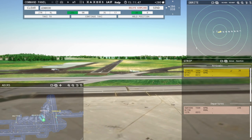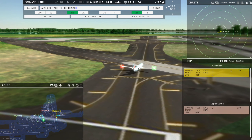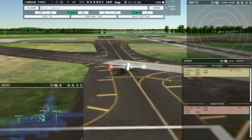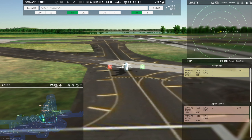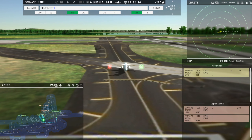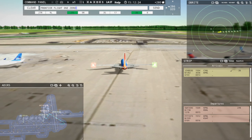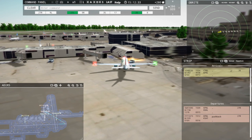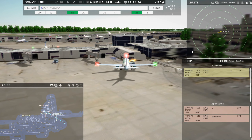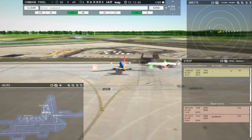I could send Jazz down Kilo — not Kilo 2 though. Jazz 8030, taxi to terminal via Kilo Juliet. Southwest 1690, continue taxi. Frontier Flight 1073, pushback approved, expect runway 27R via Hotel. Southwest 1690, hold position.